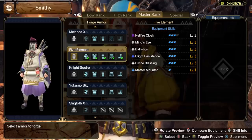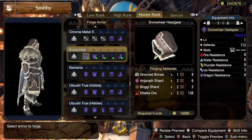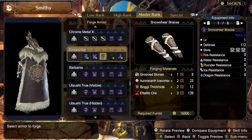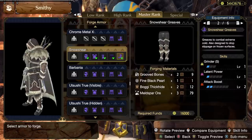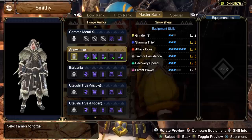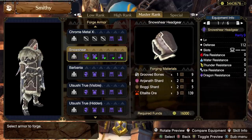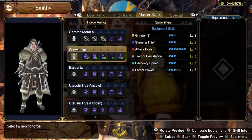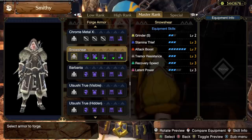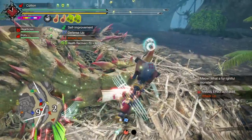Finally, the last armor set from this system comes from the rare item on the Citadel — the Grooved Bones — which unlocks the Snow Sheer armor set. Honestly, this is one of the best looking sets in the entire game. I'll be amazed if I don't see people walking around with parts of this layered on top of their build. The skills aren't too bad either, coming with two Grinder S, three Stamina Thief, seven Attack Boost, three Tremor Resistance, three Recovery Speed, and three Latent Power. The helmet is of particular note, coming with one Grinder S, two Attack Boost, a Stamina Thief, and a two slot. With certain weapons, the Grinder S skill is actually incredible, and this is just the best armor piece in the game with that skill on it — generally you'll want two ranks if you're using it, but this gives you at least one good armor piece with a rank on it.